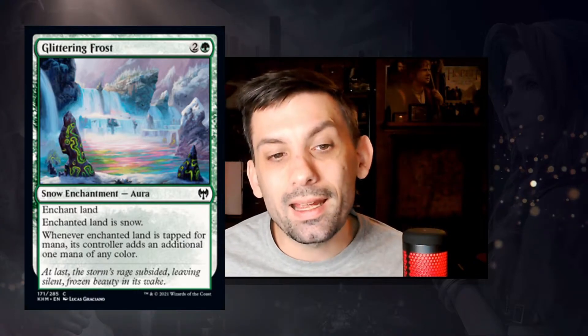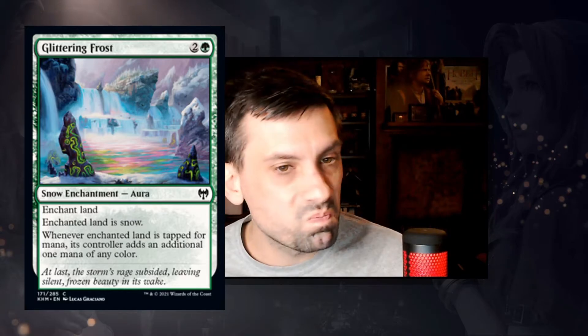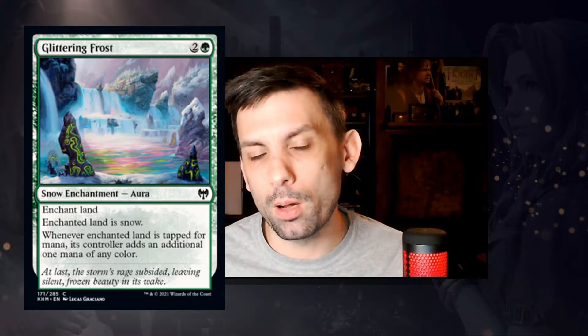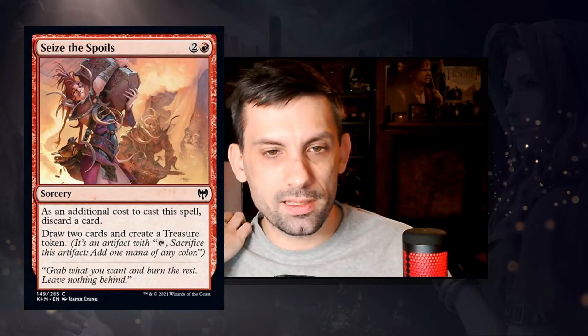We've got Glittering Frost — a green snow enchantment aura for one green and two colorless. Enchant land; enchanted land is snow. Whenever enchanted land is tapped for mana, its controller adds an additional one mana of any color. This is really cool fixing for limited — it turns any land into a snow land and provides extra mana fixing. Snow decks will want this to fix their mana base, and it's decent fixing for any green deck in a limited environment.